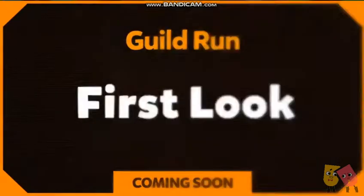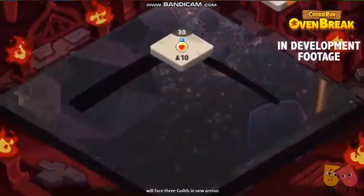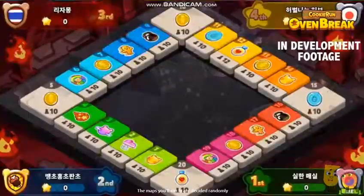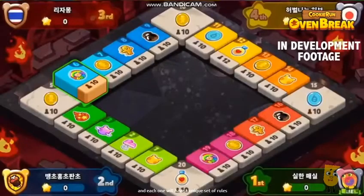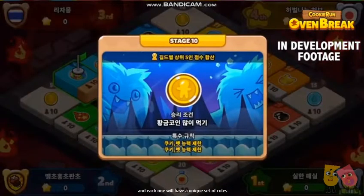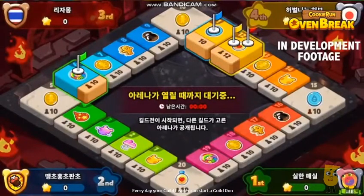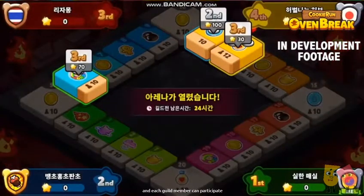By the way, that name is not final yet, but we kinda like it so we might just go with that. In a Guild Run, you and your guildmates will face 3 guilds in new arenas. The maps you run in are decided randomly and each one will have a unique set of rules. Every day your guild leader can start a Guild Run and each guild member can participate and set a high score to help the guild.